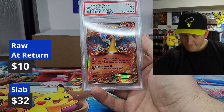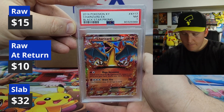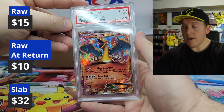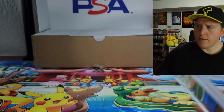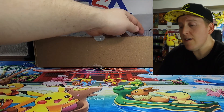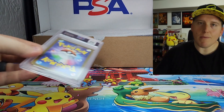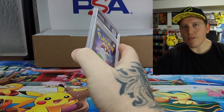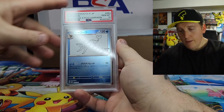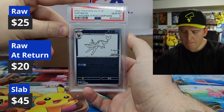A seven. 2016 XY Blackstar promo — I picked this up on eBay for six dollars, free shipping, winning bid. I'm sure that justifies what it costs to grade it and buy it. Hopefully — it's Charizard, come on. Blackstar promo Charizard should justify the cost.